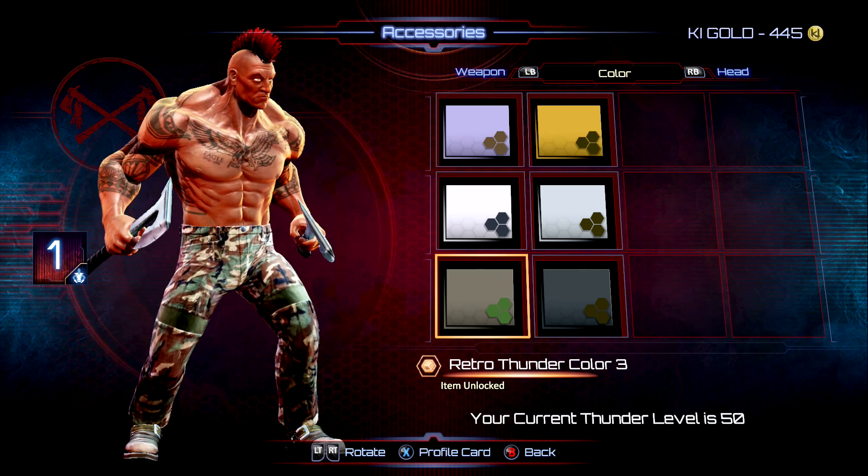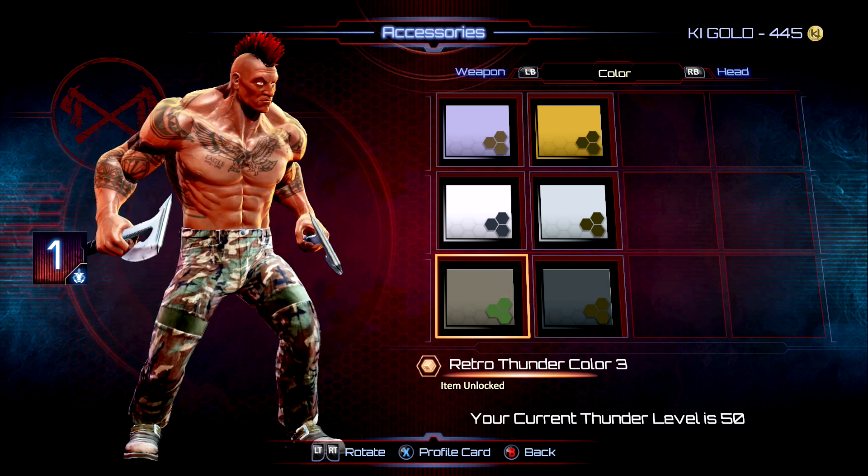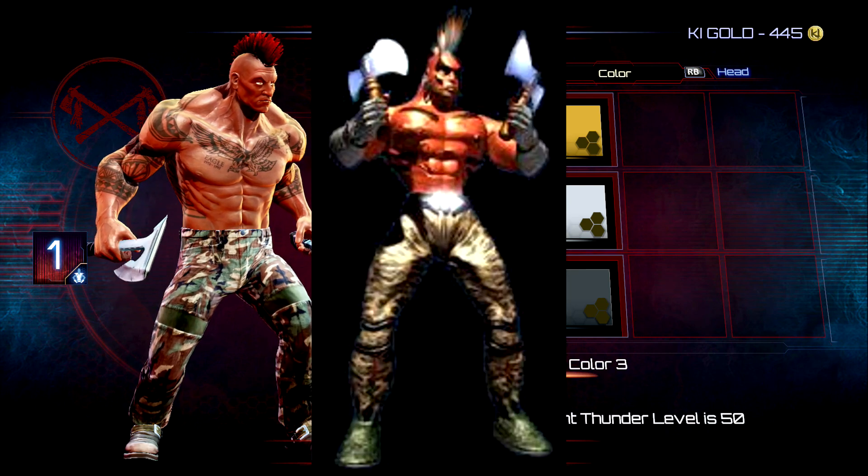For slot number one on his retro, I went with the green camo pants, the red mohawk, and the kind of bladed tomahawks. That's pretty much the closest we can get to the KI-1 version of Thunder with what we had to work with.